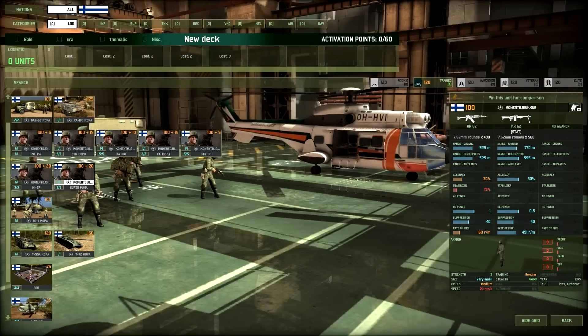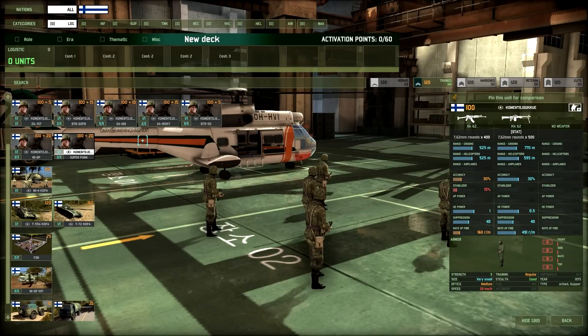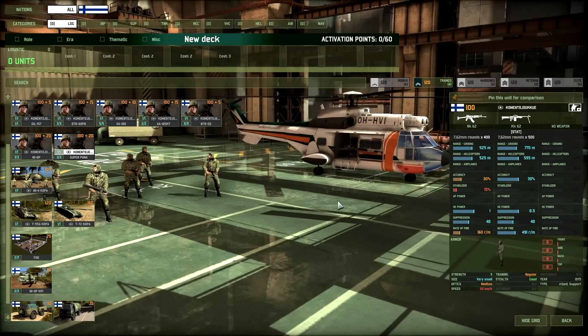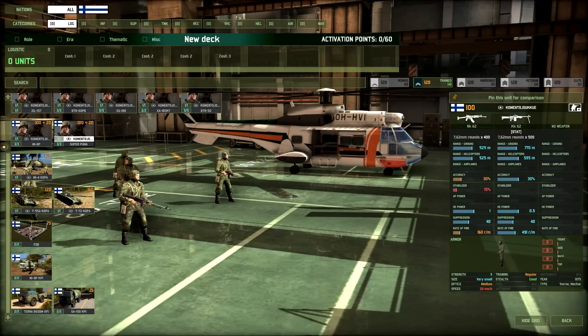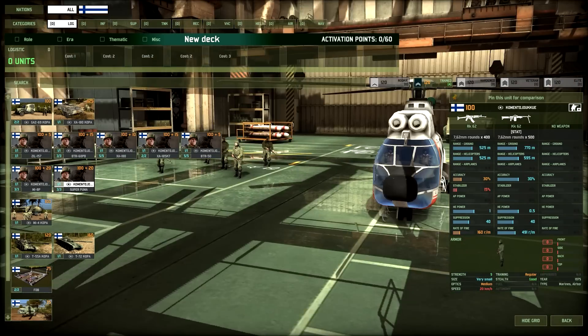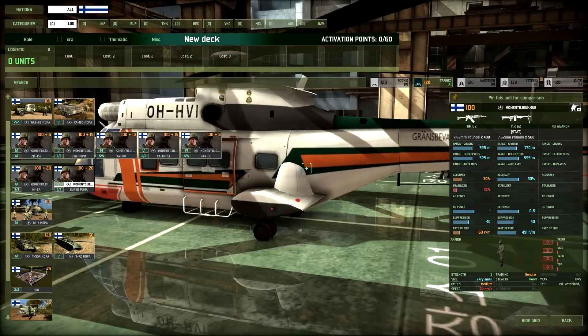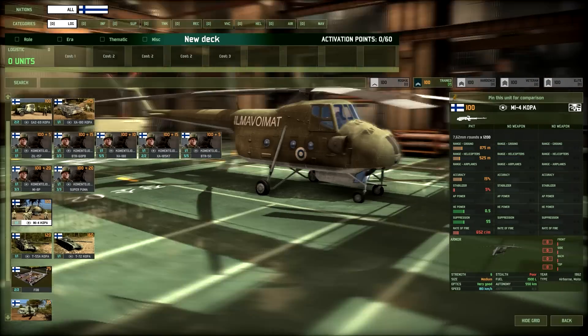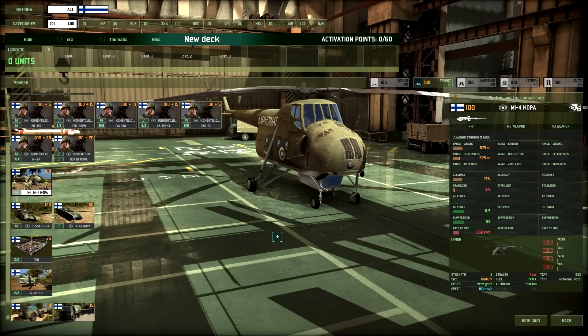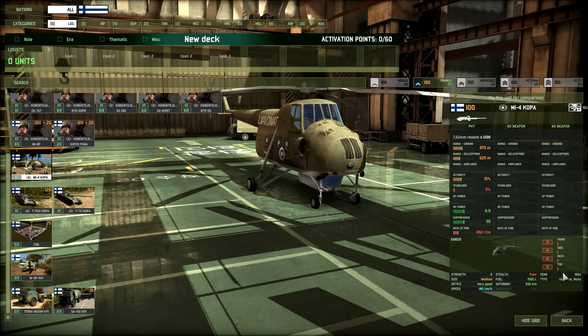The MI-4 command helicopter is now buffed with very good optics — it can spot well — but at 180 km/h it's still a slow chopper. We also have the Super Puma, which is a beautiful helicopter. The name roughly translates to 'border guard,' which is interesting. It does 300 km/h and looks great, but I'm not sure why you'd use such a colorful helicopter.